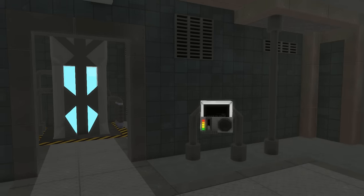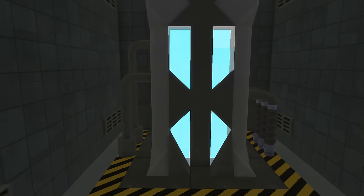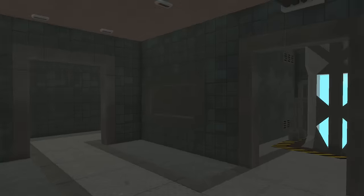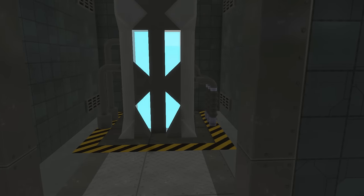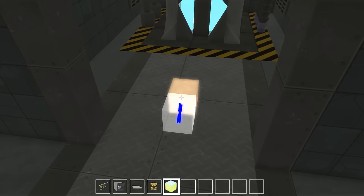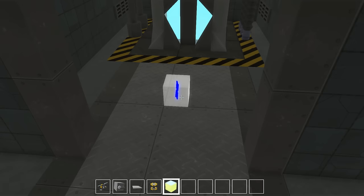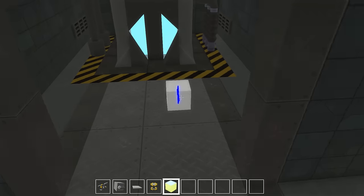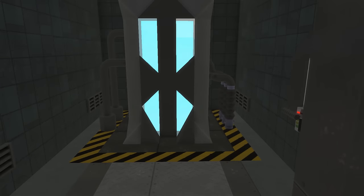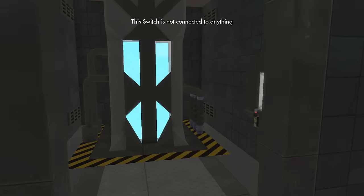Over here we have a little reactor, just in case you need to supply the bunker with power for a very long time. The blocks in there are a hidden block in the game which were unlocked with the Derf mod — they're awesome because they glow. I added a blue tint to make it look like fuel for the reactor. We've got a control panel here — nothing too much, it doesn't really do anything.